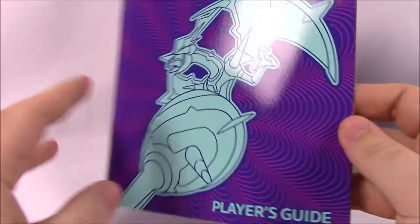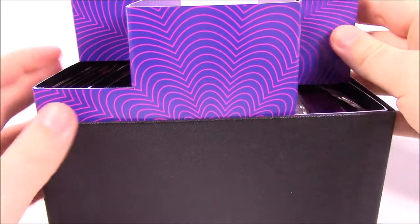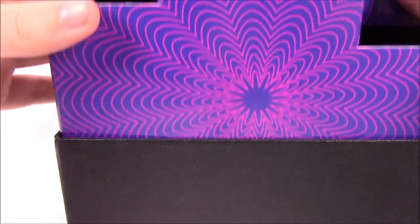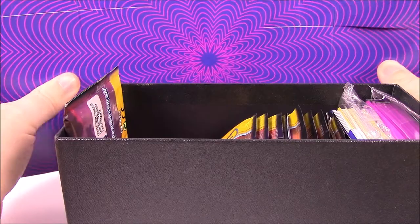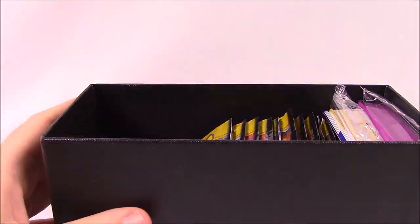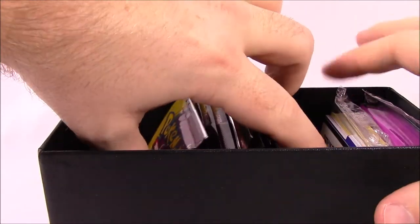There's that in the background. Then of course we have our player's guide book here that shows all the cards, which we will look at at the very end once we open a bunch of cards. And of course we've got the box again with the Pokemon on it. I really like their new box layout and design — the artwork with the circle and everything in the background looks very mesmerizing. I really like this new box design they do instead of all the random stuff.